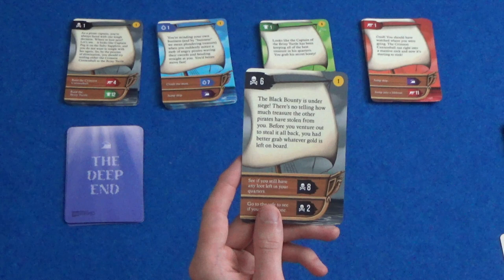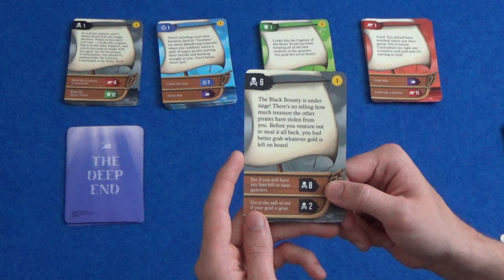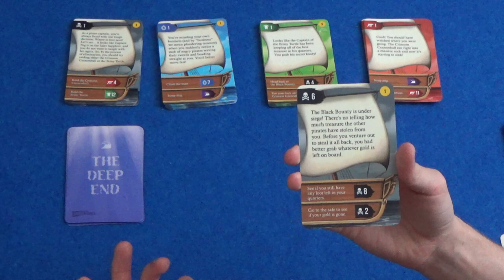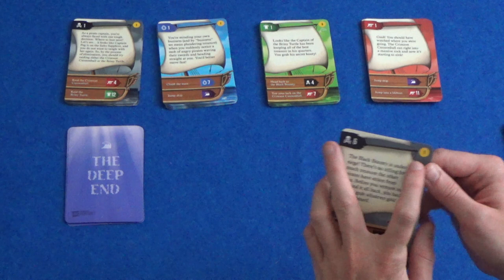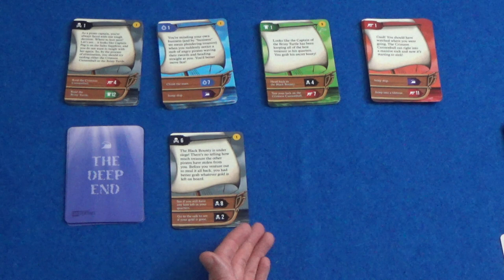So the Black Bounty is under siege. There's no telling how much treasure the other pirates have stolen from you. Before you venture out to steal it all back, you had better grab whatever gold is left on board. So see if you still have any loot left in your quarters or go to the safe to see if your gold is gone. Just in case you didn't see the other playthrough — this is like a choose your own adventure book but in a card game. We'll always have a bit of text telling us what's going on and then a choice to make that will take us to the next card. Certain cards have treasure values and these go in our treasure pile.